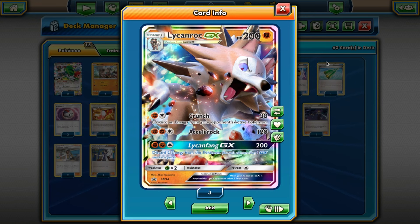Then its last attack, Lycanfang GX — 200 damage for two Fighting Energy and a Colorless, discard two energy from this Pokemon. This is pretty much just going to be used as your last attack for the game. But 200 damage is a lot — when you put Strong Energy on that, you can pretty much one-shot anything you really need to. Just a really solid attacker and obviously the thing this deck is centered around.